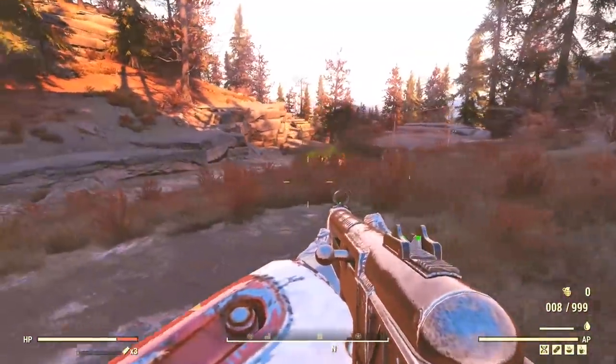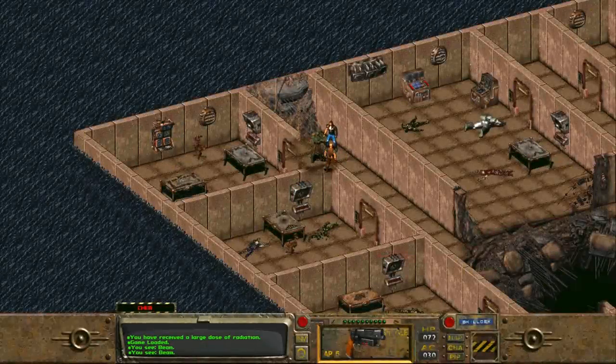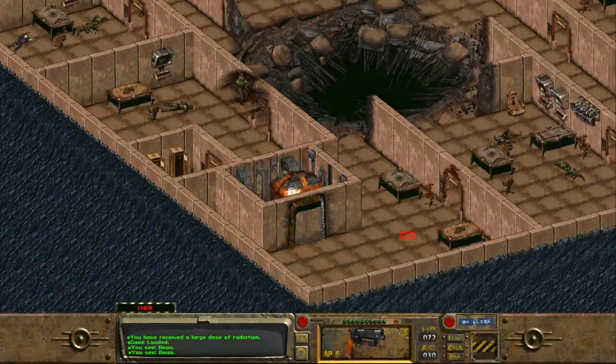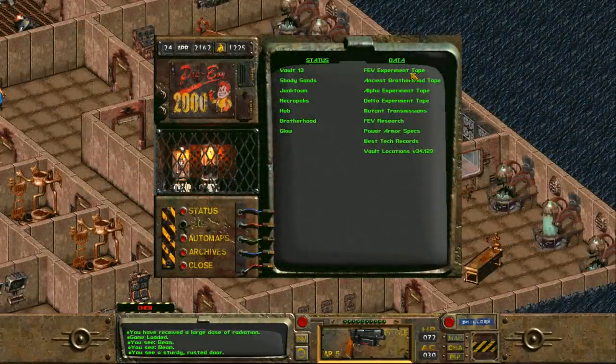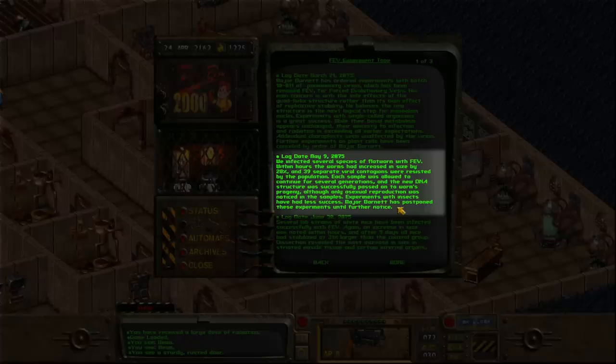Our first bit of lore about the origin of the floater comes from Fallout 1. While exploring the Glow, the original vault dweller can find a holotape in a wall locker on level 5 of the Wastek research facility — the FEV experiment disk. Under log date May 9th, 2075: 'We infected several species of flatworm with FEV. Within hours the worms had increased in size by 28%, and 39 separate viral contagions were resisted by the population. Each sample was allowed to continue for several generations, and the new DNA structure was successfully passed on to the worm's progeny, although only asexual reproduction was noticed in the samples.'